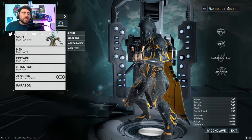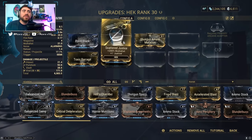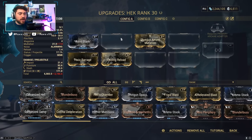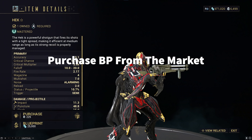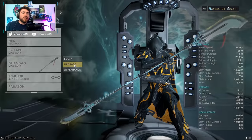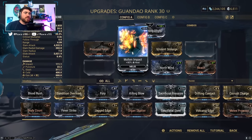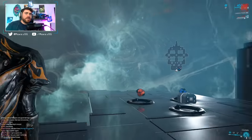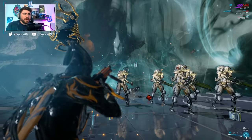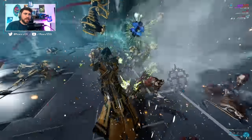At MR4 you get access to two weapons that will legitimately carry you through the entire star chart. The Hek is absolutely insane — you'll want to eventually get the Scattered Justice mod, which you definitely won't have early on, but the Hek is a strong shotgun you can invest into. Getting Scattered Justice from the Steel Meridian syndicate later on gives it huge upgrade potential.